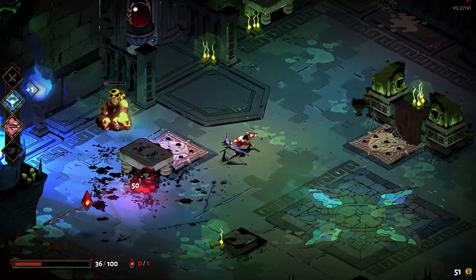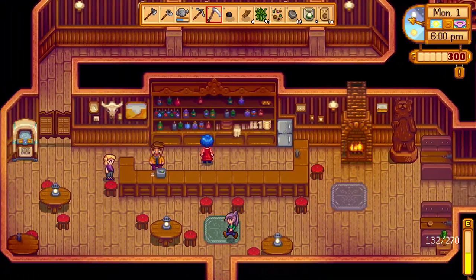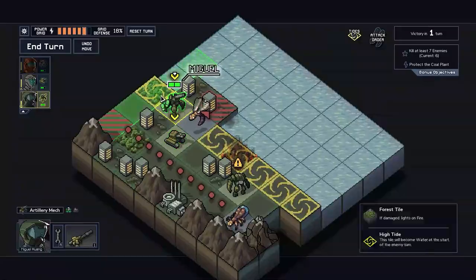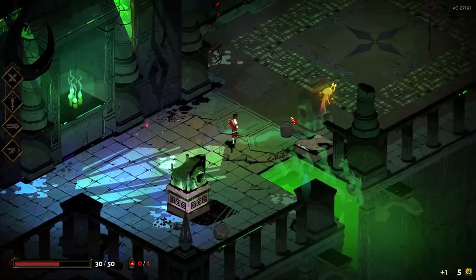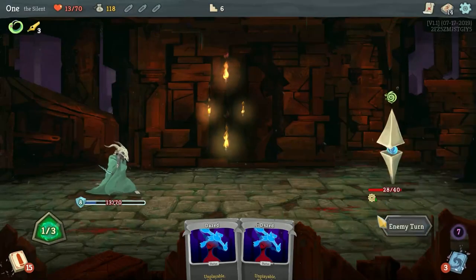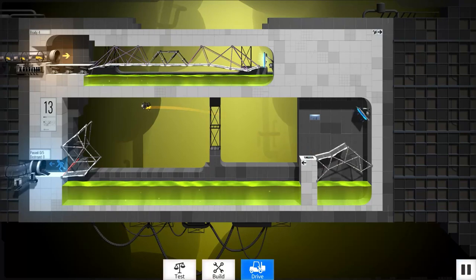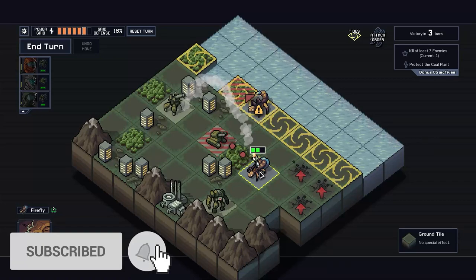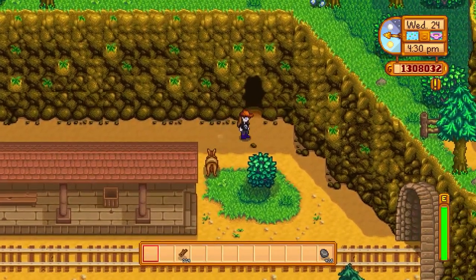Some games don't flaunt their depth. Others are overtly accessible while concealing a tactical underbelly, and a few snare you with cutie graphics that belie their true breadth. We've collected a group of games that will engage your intellect, but don't, at first, seem terribly complex. These games are deceptively deep.